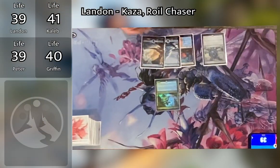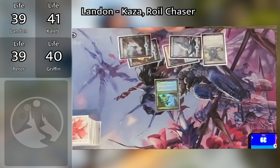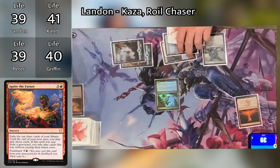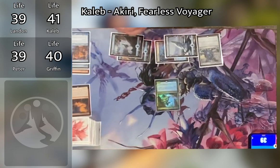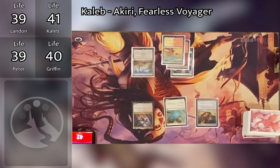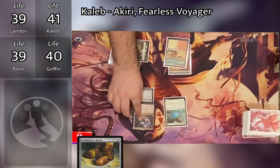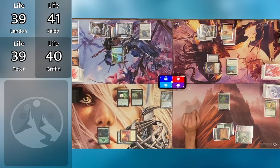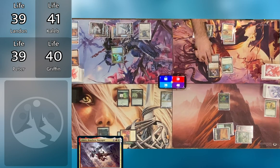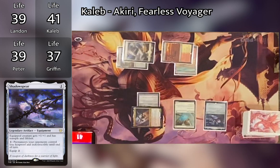Landon untaps, draws, plays a land, and taps four mana to cast Ignite the Future. He exiles the top three cards — Crater Claws, Archaeomancer, and an Island — and can play them until the end of his next turn. He takes no other actions and passes to Caleb. Caleb untaps, draws, plays Inventor's Fair, then pays two to put Trailblazer's Boots on Akiri. Caleb goes to combat, swings Akiri at Griffin, drawing a card from Akiri's trigger. Griffin takes three damage. On his second main phase, Caleb casts Shadow Spear and passes.